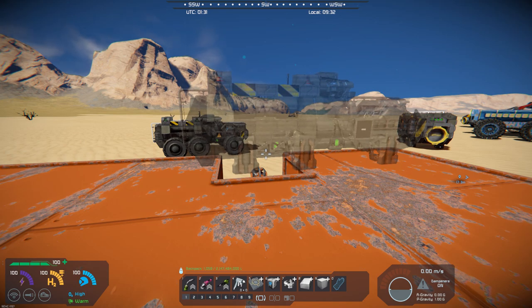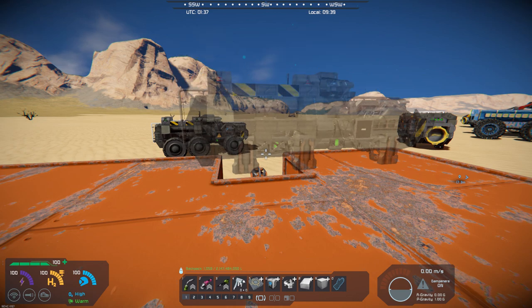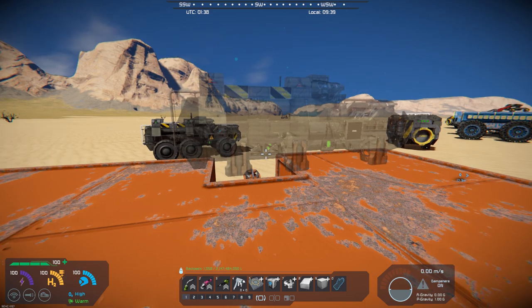Hello, all you space engineers out there. It is Mod Wednesday. Commander Kingfish here, and today's mod is a blueprint mod. It's a small block vehicle that's great for running around in the deserts and over the terrain, and it's called the SRC Panther. It's by Scruff Did It, and it is really kind of a utility vehicle for running around on.